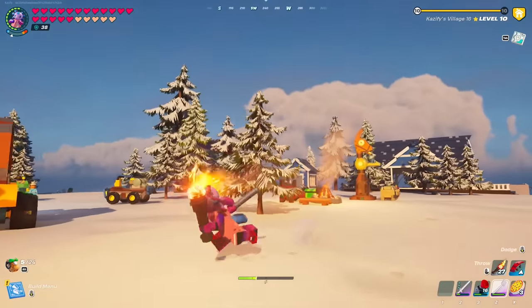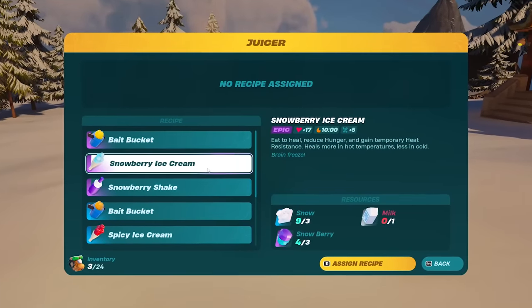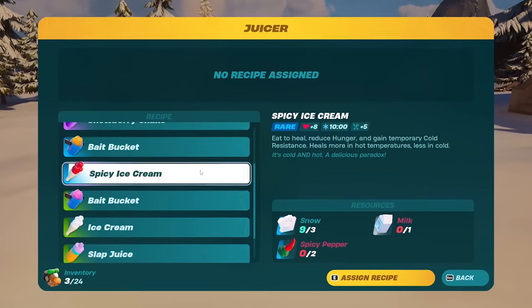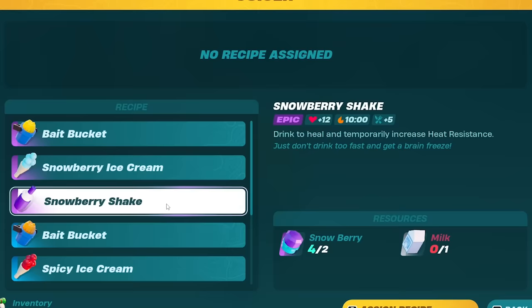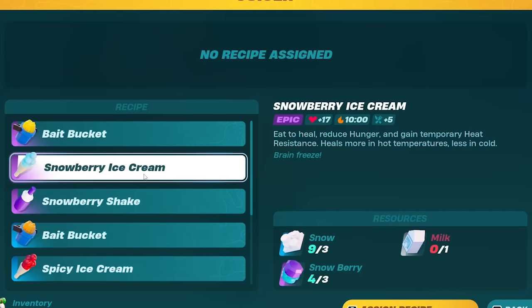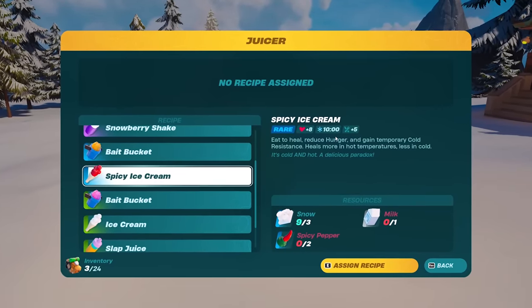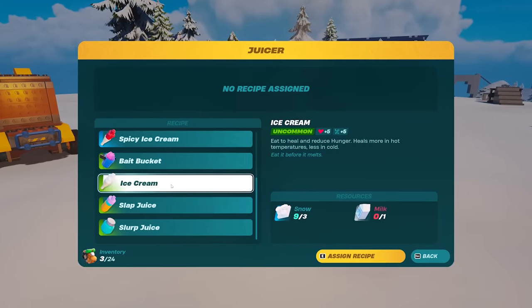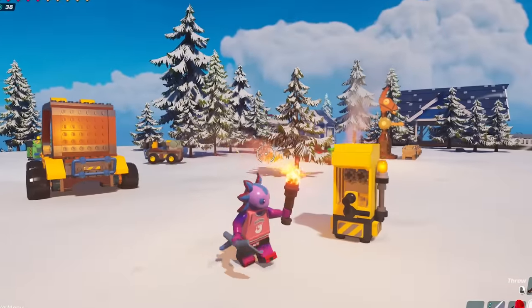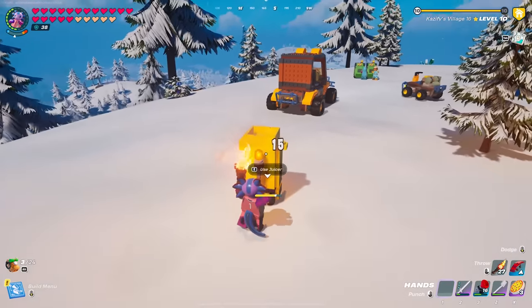The last new items I want to show off before we take off: you can now dig up snow with a shovel in the snow biome, and then take that snow into the juicer. There are new recipes: snowberry ice cream, spicy ice cream, and regular ice cream. The snowberry ice cream is very solid — comparing it to the snowberry shake, the ice cream gives 17 hearts versus 12 for the shake. Spicy ice cream gives 10 minutes of cold protection, which I don't think we had before. Regular ice cream is a simple healing recipe: plus five hearts and plus five hunger. A whole new class of food items — be sure to throw them in the juicer.